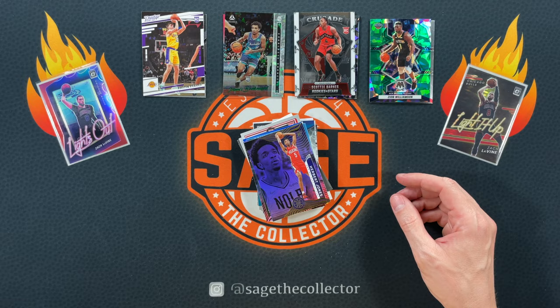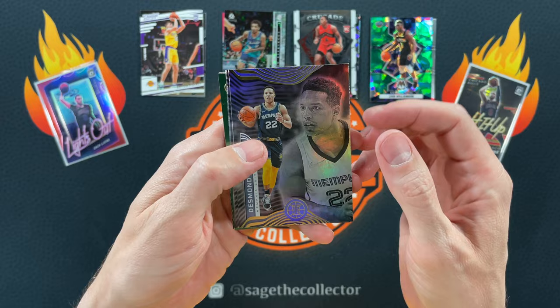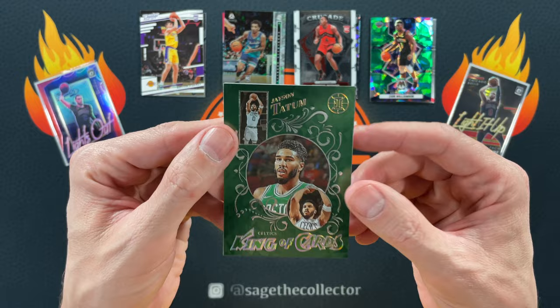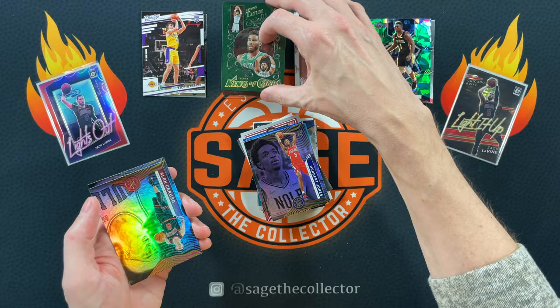One more Illusions — I believe these are out of a Blaster. Got Desmond, Zach. We got a green — I like that. Let's see who our King of Cards is. Oh, it is Tatum! I was hoping it was Tatum or Giannis. King of Cards Jason Tatum Green — that is a sweet looking card. Love that. And then we finish it with a Caruso and a Giddy. Very nice pack.